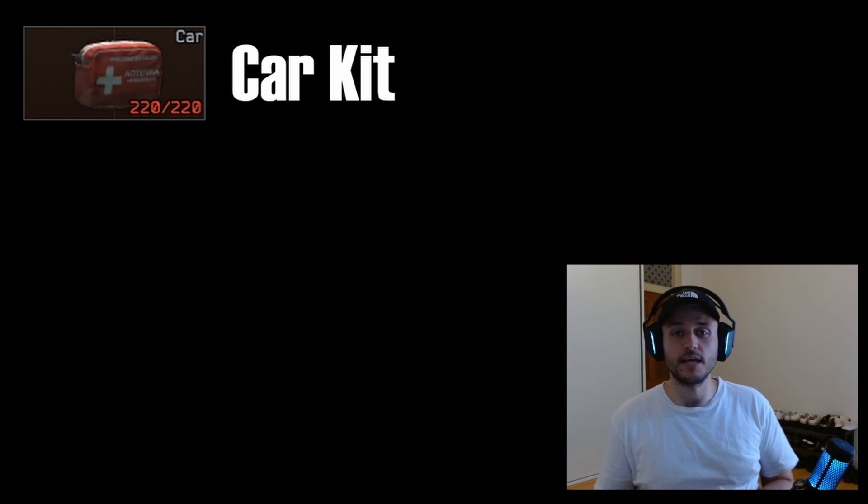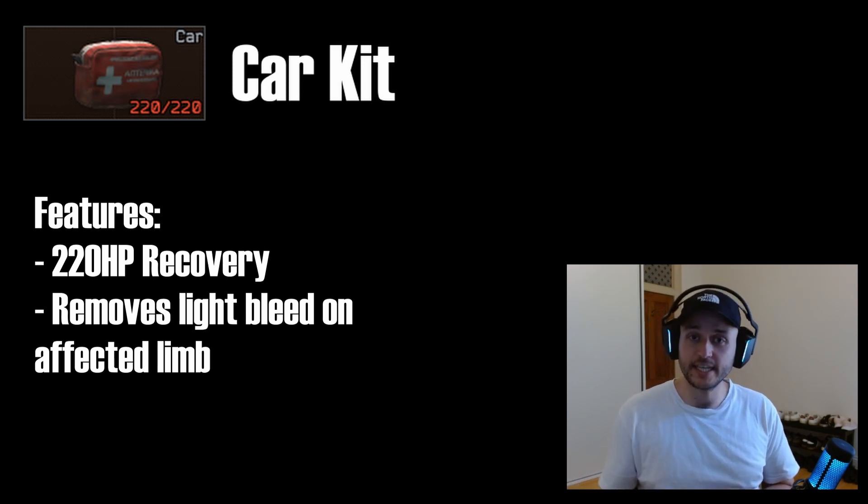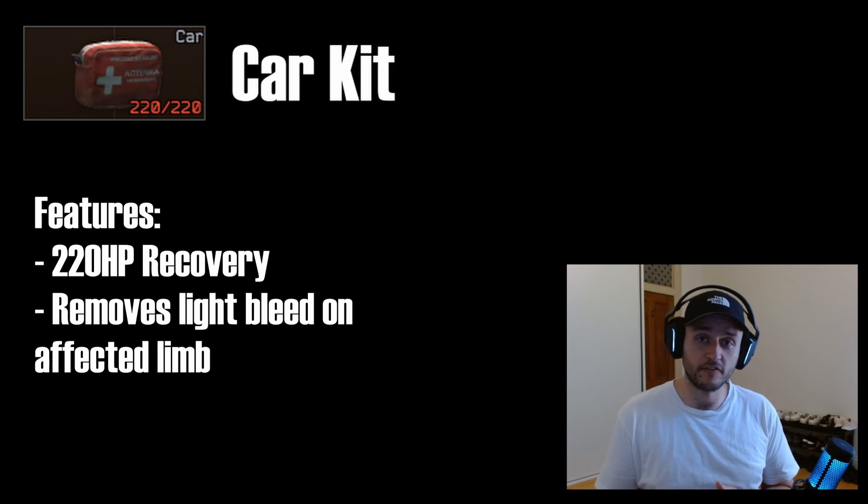Now let's go through the med kits you're likely to find — none of this works without a med kit to heal your character, particularly with blacked-out limbs. The better the med kit, the more auxiliary effects it has. The first is the AI-2 med kit, commonly called the 'slice of cheese' — only 100 points of healing, no debuff removal, and once those 100 points are used it's done. The next is the CAR med kit — a significant step up, healing 220 HP total, and if used enough on a limb suffering from light bleed, it will also remove that effect.